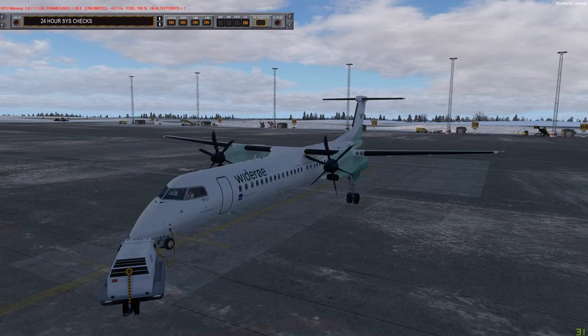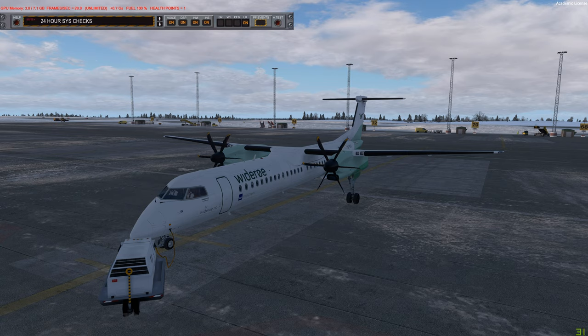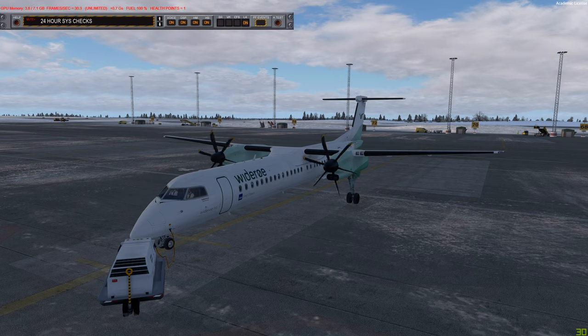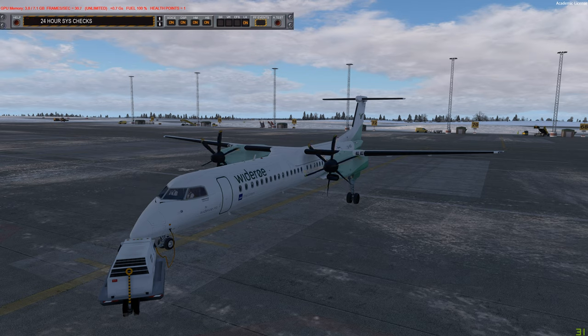Welcome to Part 1 of the Majestic Q400 tutorial for FS Crew. We're standing in Gothenburg, Sweden, flying up to Oslo with FS Crew. We'll be discussing the exact procedures on how to operate this aircraft. I already did a flight plan - I was thinking about making a separate part for flight planning, but I decided to cut that out. There are a few things I'll mention briefly before we start flying.